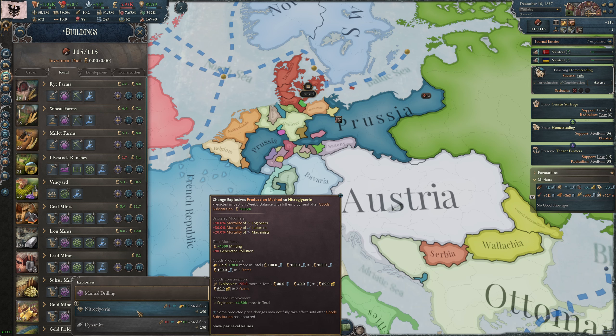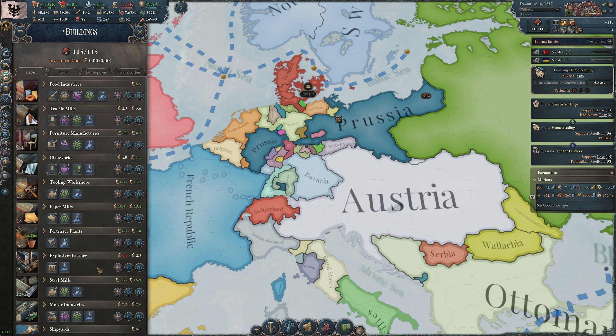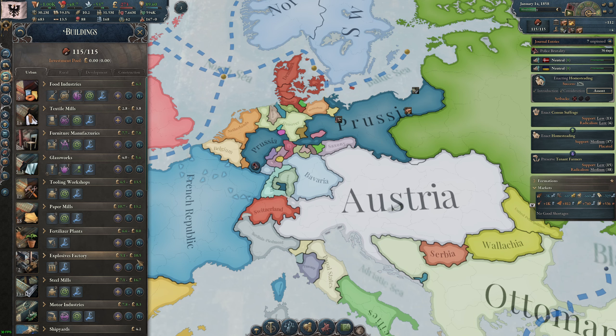Now we go over to gold mines and nitroglycerin. Now that the explosives are even cheaper, my substitution goes even higher. Let's use those explosives there. We were minus 70 and this will use 90 more, so we'll need about 20 more to meet the exact demand, but it's okay if they're a little expensive — that'll help that factory keep going. Let's go to nitroglycerin for the gold mines. Already we see the numbers have changed, and now the explosive factory is profitable.